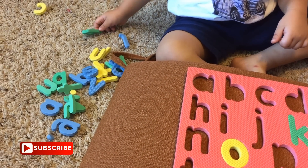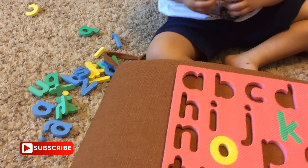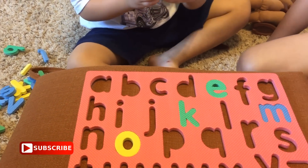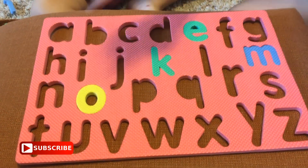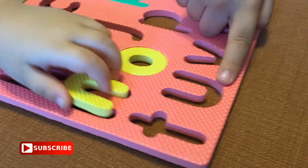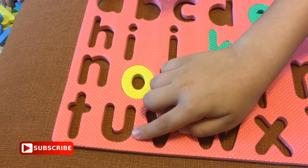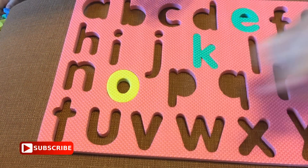Bring letter U. It's yellow and it has one round. U — right there. No, that is N. U is right there, next to T and V.